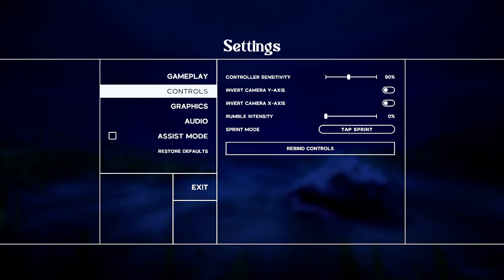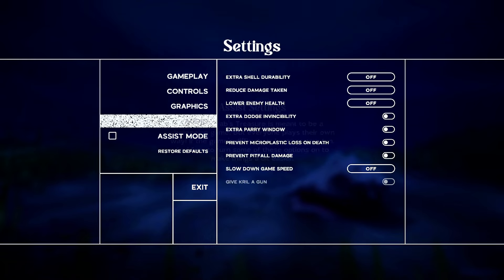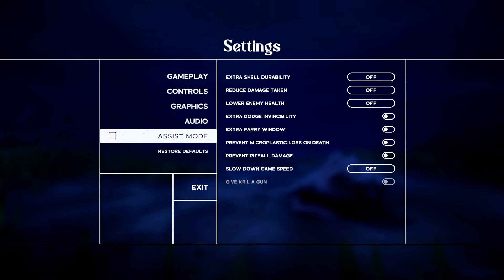Since day one they have custom mapping for your controller or keyboard and mouse, which is always a beautiful addition because sometimes the default button layout is kind of weird. They also have assist settings now. Personally, I'm not going to be caught dead using these — this ain't no Super Weenie Hut Jr. over here, we strictly play on Salty Spittoon level. But if a boss is giving you trouble and you still want to enjoy the game, it's there to help you out.